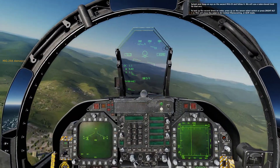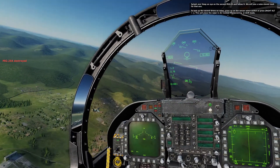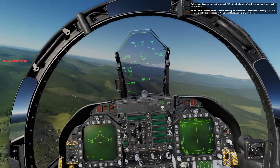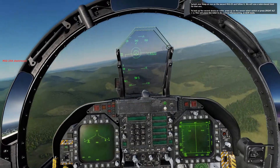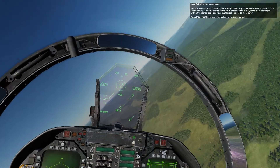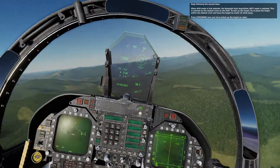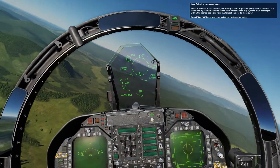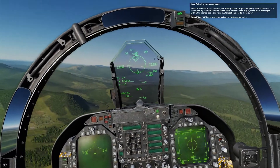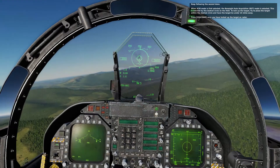We will use a radar slave track for the second one. To lock up the second drone on radar, press up on the sensor select switch or press Right Alt and semicolon — this will place the radar in air combat maneuvering, or ACM, mode. Keep following the second drone. When ACM mode is first selected, the boresight auto acquisition mode is selected, indicated by the dashed circle on the HUD. To lock up the target, fly to place the target within the dashed circle with the target under 10 miles away.